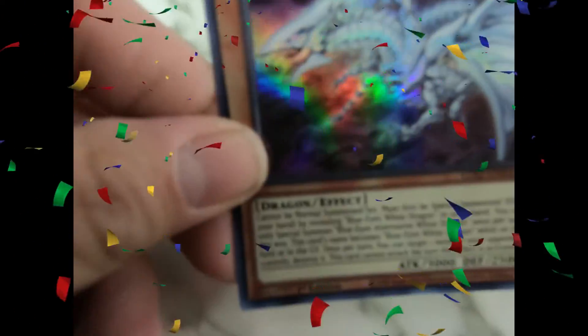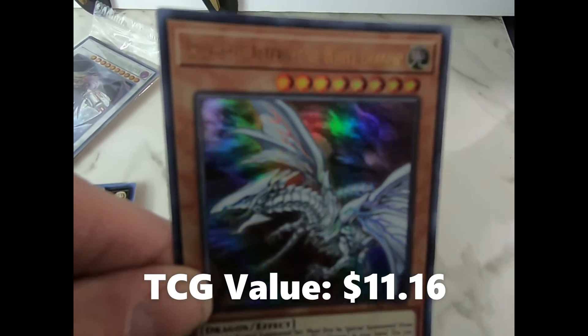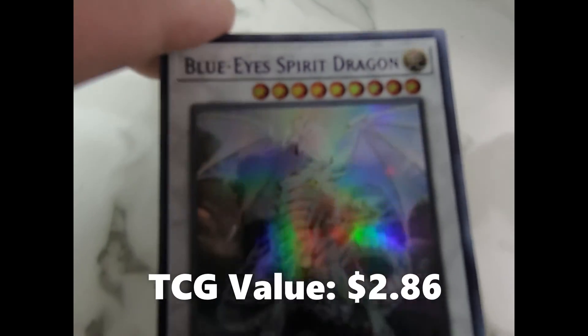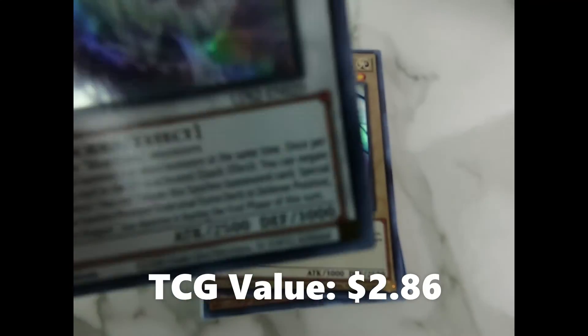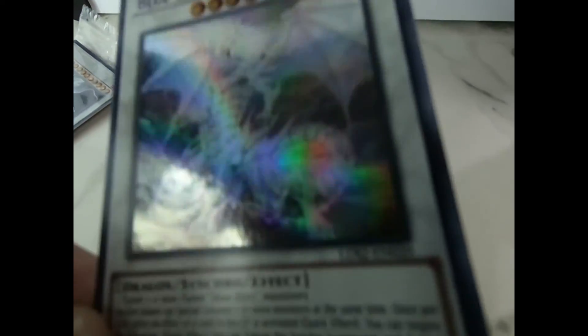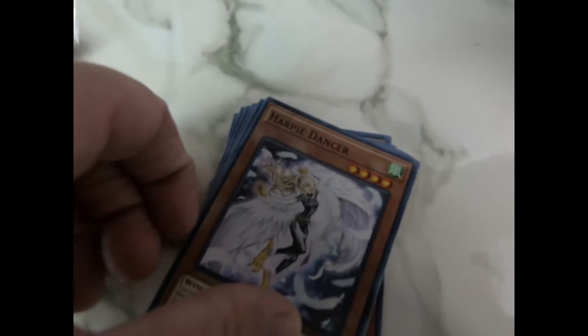An Ultra Rare Blue Eyes Alternate White Dragon! That is cool. Blue Eyes Spirit Dragon — that is really neat, look at that art and that gleam of purple. I've never seen that before. And Harpy Dancer.